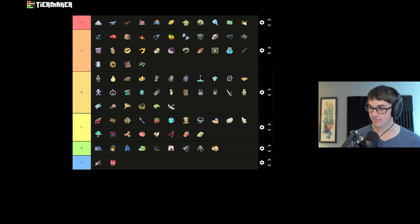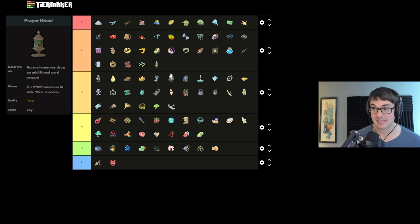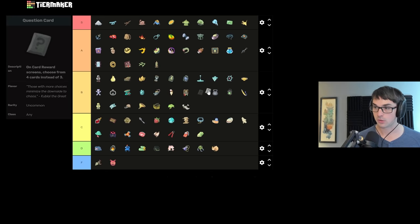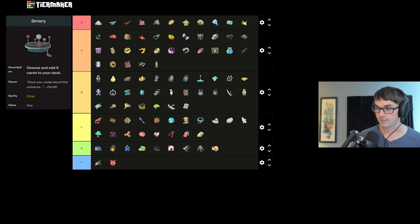Prayer Wheel gives an additional card reward after every combat — incredibly good effect. Prayer Wheel is the best card-generating relic, giving you more additional cards than any other relic including Question Card. Question Card gives one more option at each card reward — probably B tier, a little bit less good than Prayer Wheel but both very good relics overall. Orrery is five card rewards all at once — also probably B. Getting to see a lot of things; if you have Question Card or eggs, Orrery gets quite a bit better.